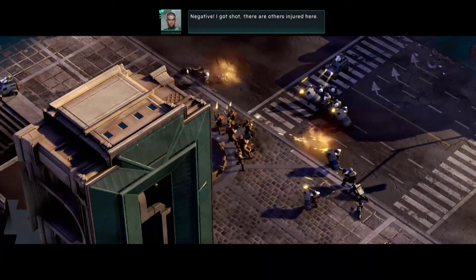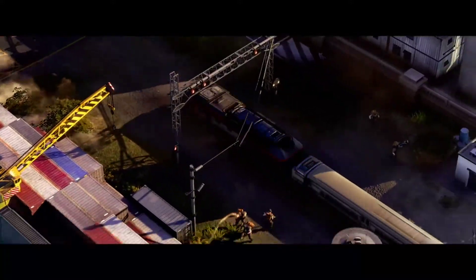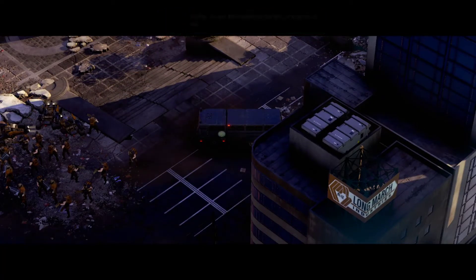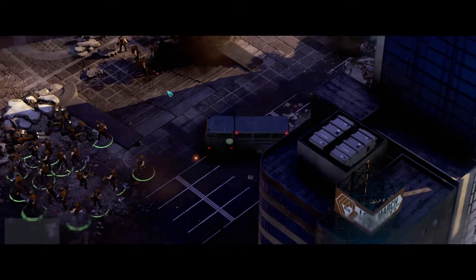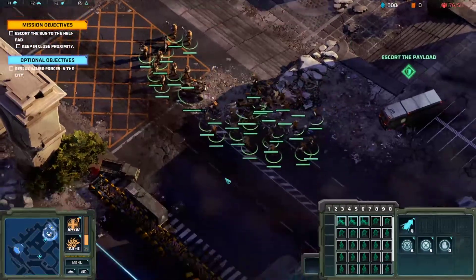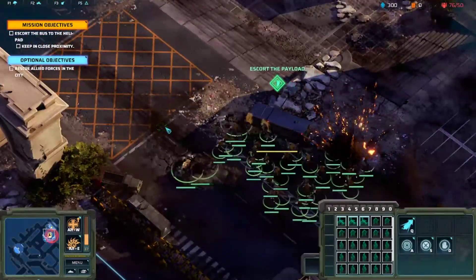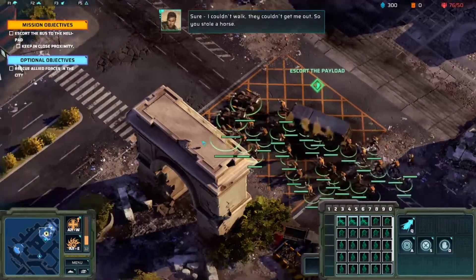Oh god guys, can't you do anything without me? What about all those guys right there — okay they're dead. Never mind. There's a hospital nearby with a helipad and there are no Global Risk AA's around. All the injured are loaded on the bus — that'll do. All units escort the bus to the helipad, move move move. Take it slow — we've got a nice amount of troops, I think we'll be alright. Throw a heal down on that bus to keep it in good working condition.